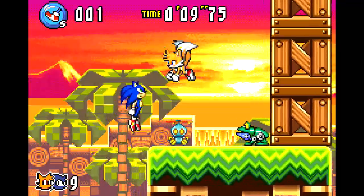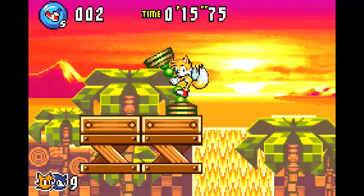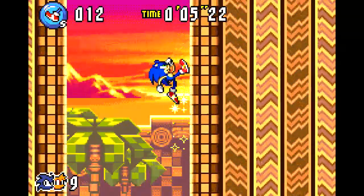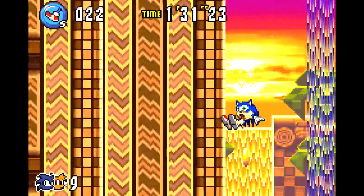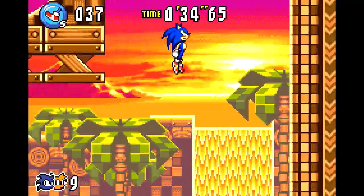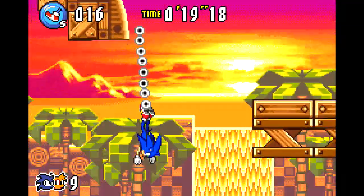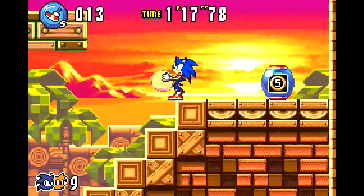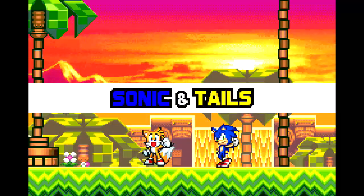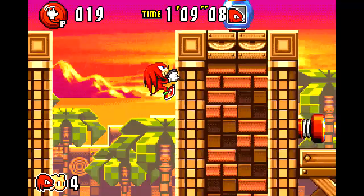Zone 2, Sunset Hill, continues the phenomenal level design from the first zone, only now we have the sunset sky in the background accompanied by one of my favorite Green Hill renditions of all time. I enjoy all of the set pieces here, like the giant wall — which can be approached via a few different angles — the rushing waterfalls, the parts where you run on the water, grinding on rails, traveling across boardwalks, and pits that are very manageable with good camera angles. Act 3 is amazing for all these things, but right at the beginning of the stage there's a giant wall that Sonic, Tails, Amy, and Cream can't get up, so they have to take the long way around — about two and a half minutes — but with Knuckles, he can climb up the wall, making the stage take about a minute.